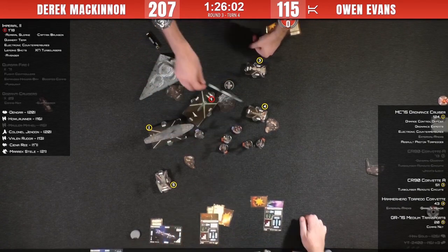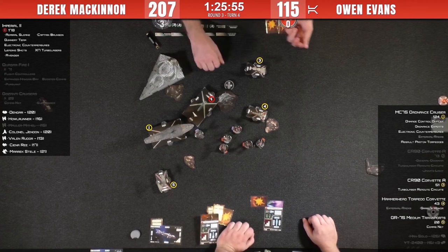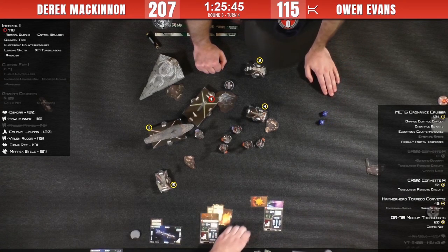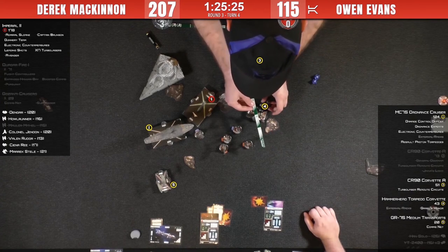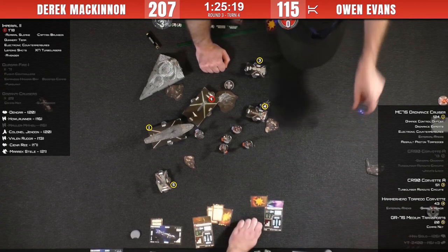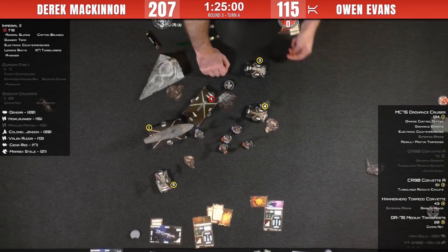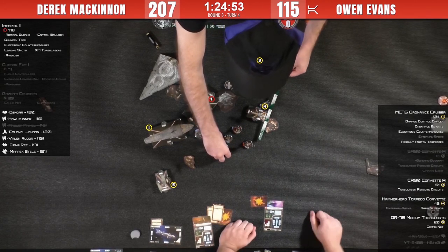Four activations — he's already used Americ twice with Jendon. Ciena Rae is going to attack Gerald's Honor, looks like one hit — redirecting it to the rear. Now we have the fourth activation. It really comes down to how well the front arc roll on the MC75 goes for Derek — Americ activates and shoots Han Solo. With Flight Controllers she gets an extra blue die — looks like she dealt enough damage.